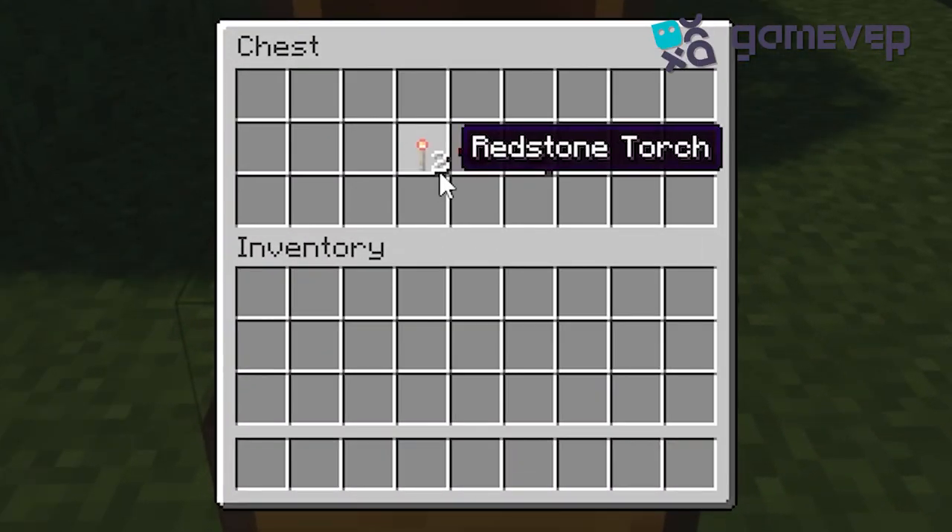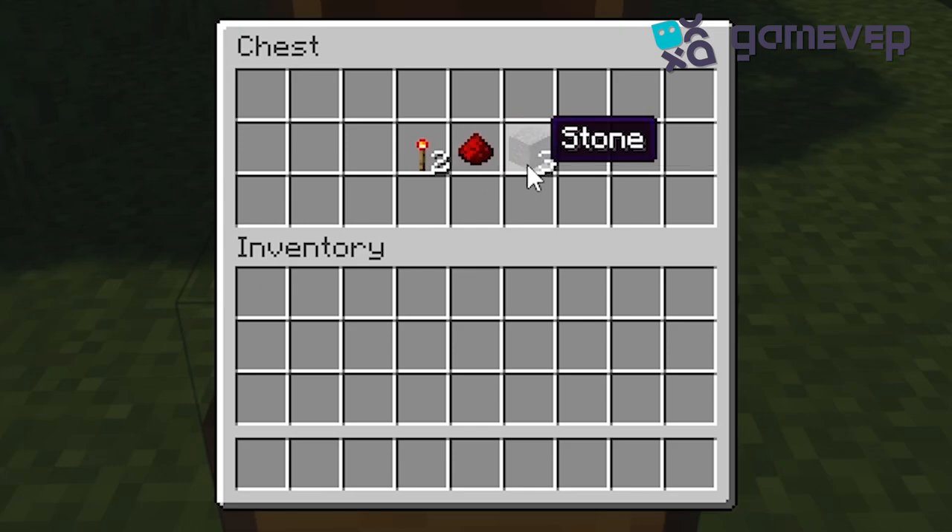To make a repeater you'll need two redstone torches, one piece of redstone dust, and three stones.